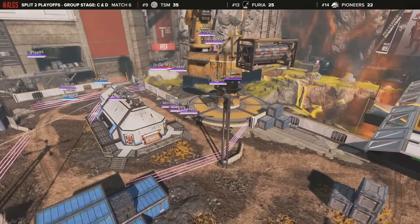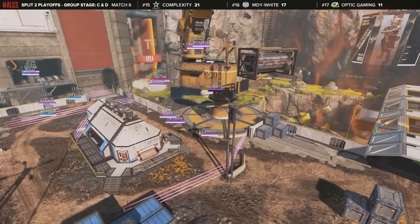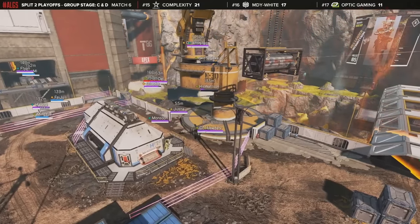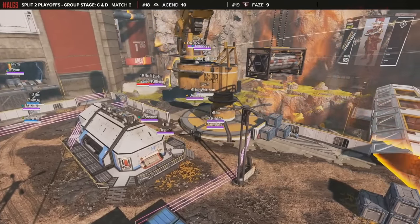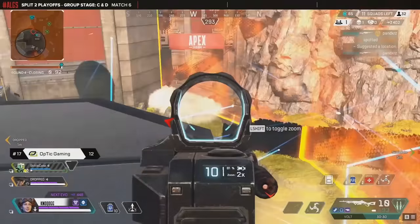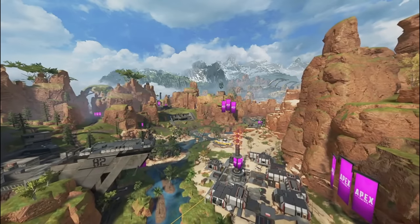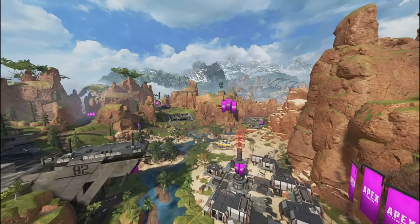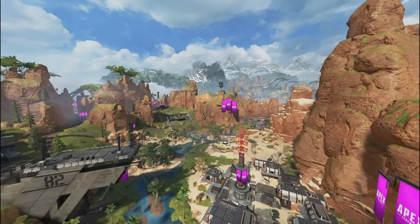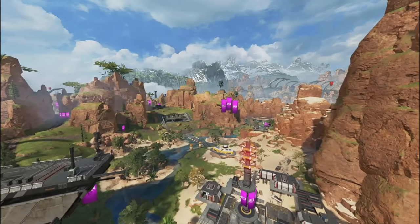Creating a map for a battle royale is difficult. You need to make a large enough space for an army of players to drop into and play in. Making a map like that fun for everybody involved is a challenge by itself. Now imagine having to do that while also making it competitively balanced for professional play. Apex Legends struggled with this exact problem. King's Canyon was the first map released for Apex, and the growing competitive scene quickly found the faults in it.